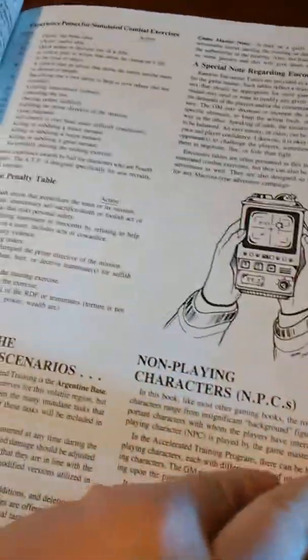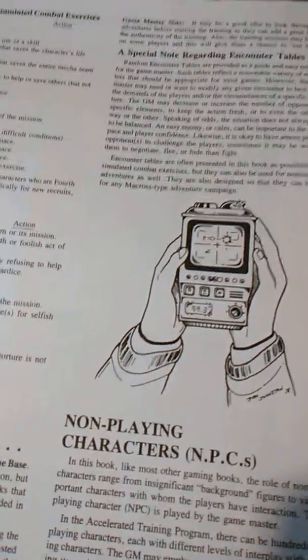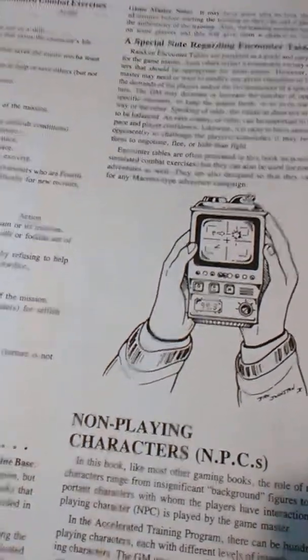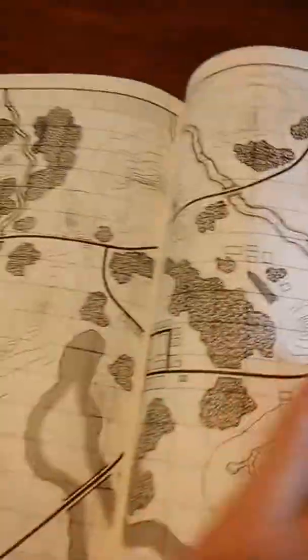On page 54 you have an Accelerated Training Program Training Exercise Schedule — that's really cool and nifty. Also, there are cool maps. My pros for this are: there are six missions, four of which are optional, and there are random encounters and cool maps.